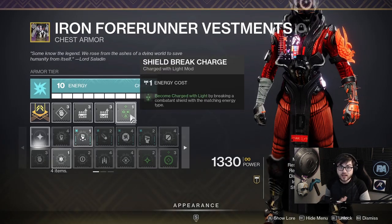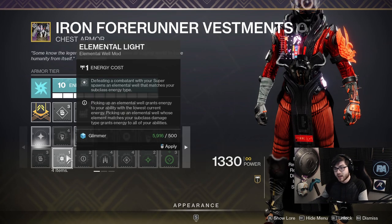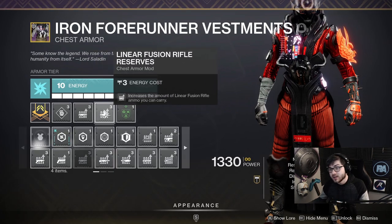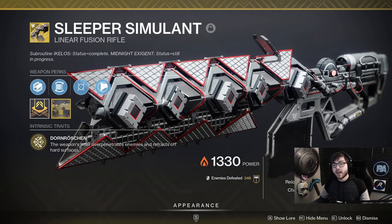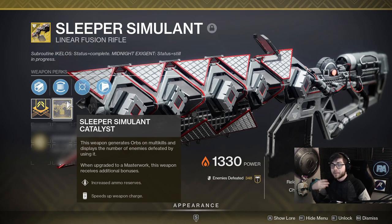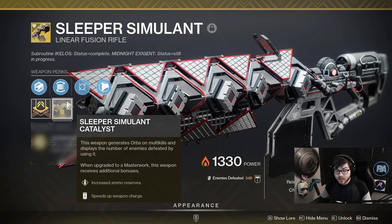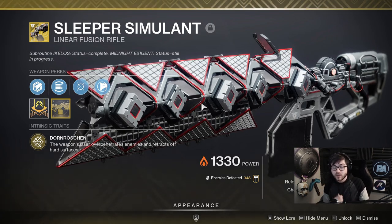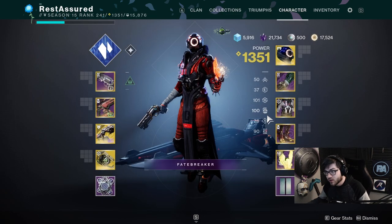On the chest I have one point left so I put on Shorebreak to get a Charge of Light when I break a shield. You could also run Elemental Ordinance to spawn Orbs when you kill with your super. Most importantly I have two Linear Fusion Rifle Reserves — with double reserves, the four-round magazine buff, and the catalyst, you're going to carry 16 shots with Sleeper Simulant. That's an insane amount of ammo for burst damage on hard targets and boss damage with Particle Deconstruction.